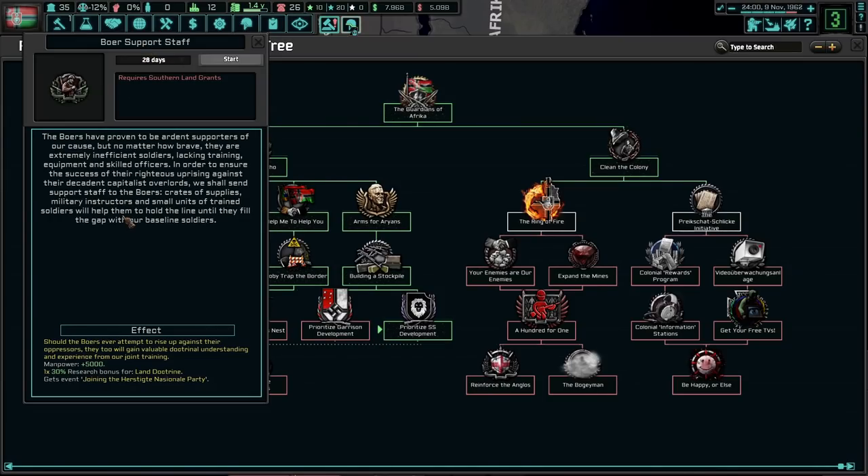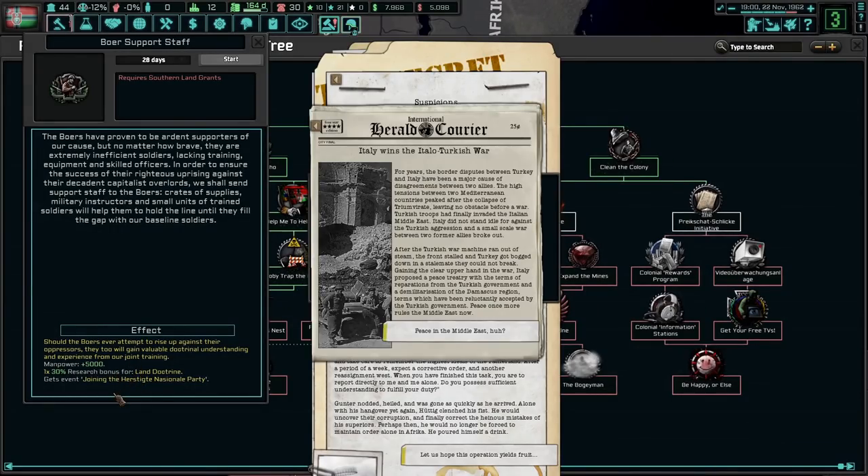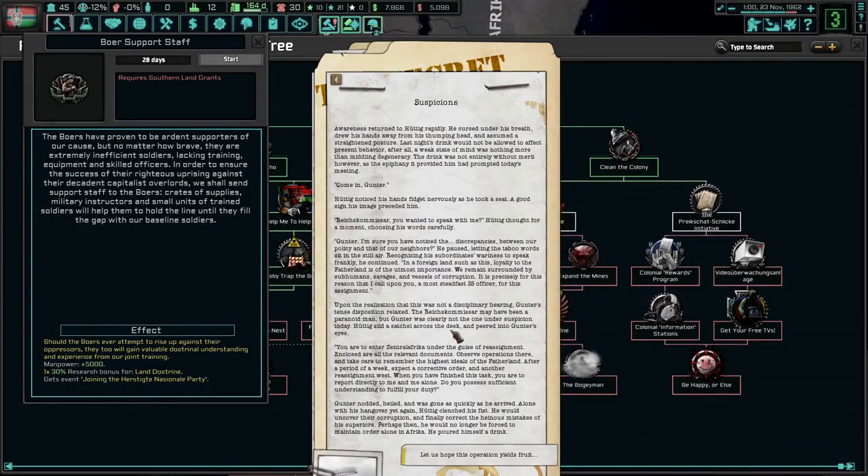Boa support staff. The Boers have proven to be odd and supportive of the cause, but no matter how brave, they are extremely inefficient soldiers lacking training, equipment, and skilled officers. In order to ensure the success of their righteous uprising, we shall send military support staff to the Boers — crates of supplies, military instructors, and small units of trained soldiers to help them hold the line. Hopefully it all goes okay, in which case we get 5,000 more manpower, which we could actually really use.